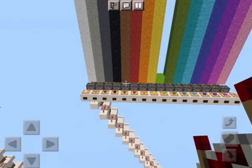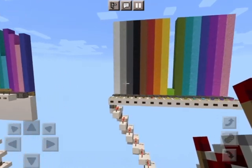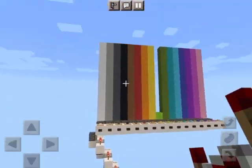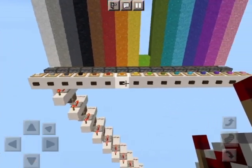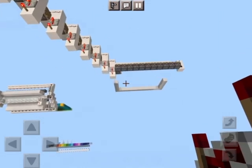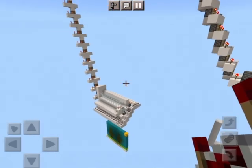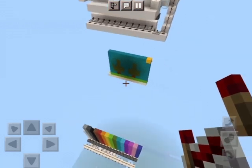Hi guys, welcome back to another video. Today I'm going to be teaching you how to make a printer in Minecraft. This is what it will look like when it's finished — you can put in any color you want and it will bring it down into the picture frame right here. You need to put the roof on after you're done making it.